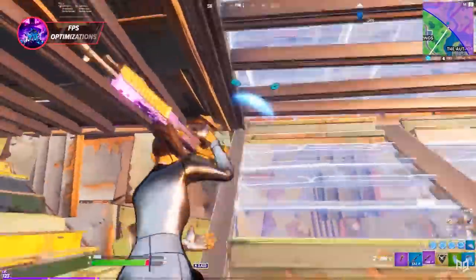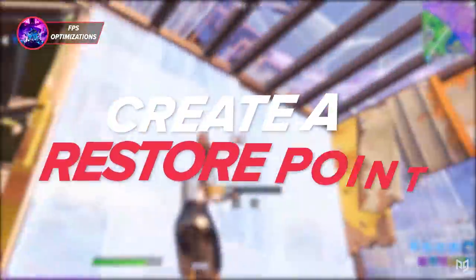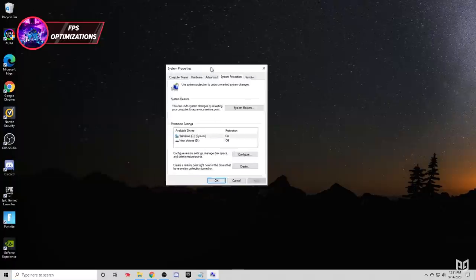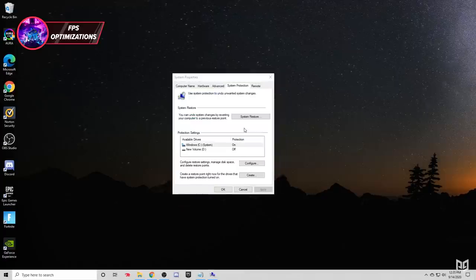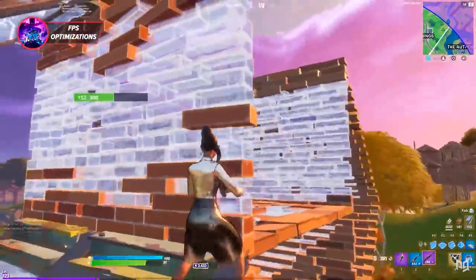Before we start, anytime you mess with your PC it's a good safety measure to create a restore point in case you want to revert the changes. To do that, simply open the Start menu and search 'Create a restore point.' On the window that pops up, click Create, give your restore point a name, and then click Create again. Should anything go wrong, you can come back to this window, click System Restore, and revert your PC back to this point in time.